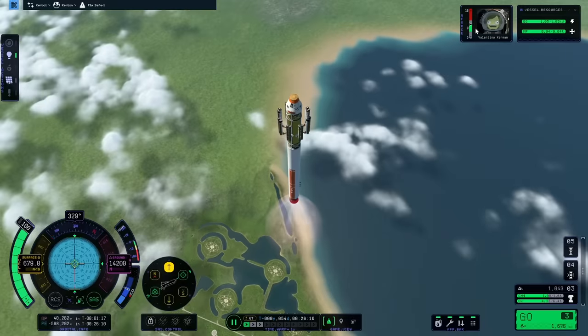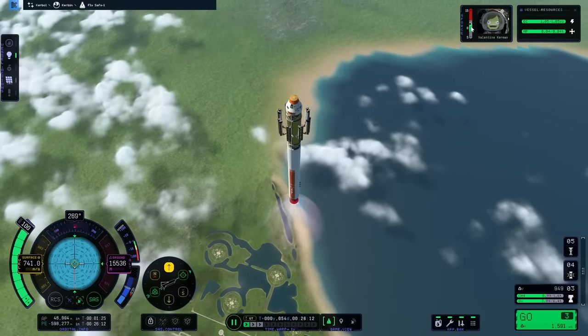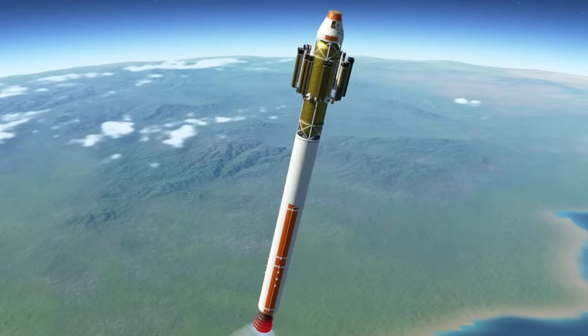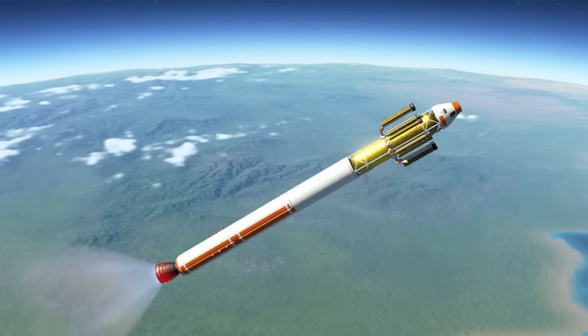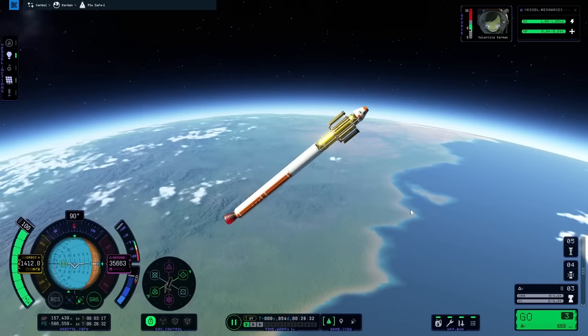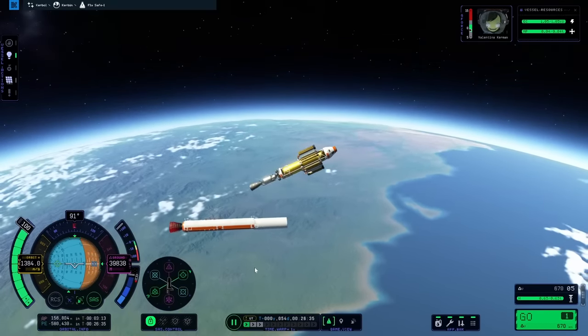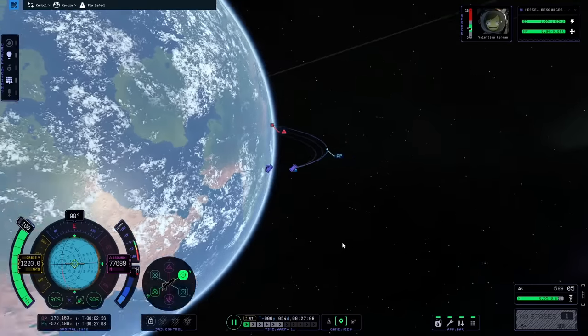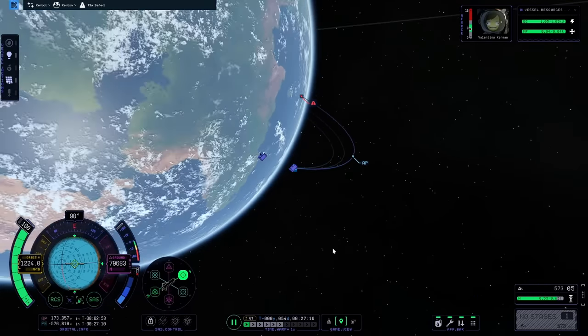These boosters are about to be done so we'll detach those and then boost away with this one. Whoa — okay, we're still good, still going. This thing has a lot of boost behind it. Valentina's cruising at the top of the safe zone for the G's. I also should have turned a long time ago. That one got done really quickly — not sure we're up high enough. Should have used a lot more fuel. I can tell you right now this thing is not big enough to get to the sun.